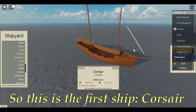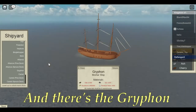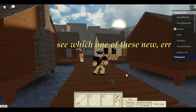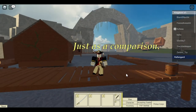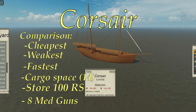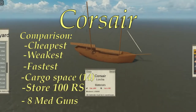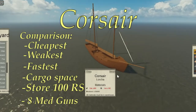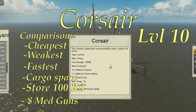So the first ship is the Corsair. There's the Chimera, there's the Sigil, and there's the Griffon. I've decided to see which one of these four new ships is the best and which is the worst, just as a comparison. The Corsair, out of the four, is the cheapest ship. It's the weakest with the lowest hit points. It's the fastest, it has cargo space — the other three don't — it stores 100 round shots, and it has 8 medium guns, the lowest amount out of the four.